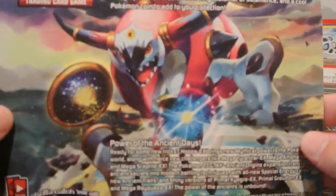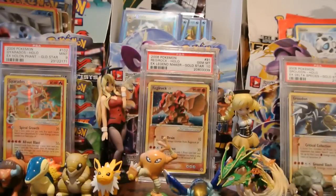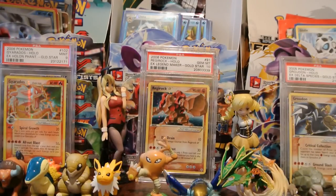And here is the back of it — some nice Hoopa Unbound artwork there, very cool looking. Let's go ahead and open this up. I'm very excited to get some more Ancient Origins packs opened up. Hopefully I can get something really nice, or at least one nice thing, if not multiple, from these packs. But as always, I try and get as many of the promos as I can from each set, and it's nice to add more promos, like this Malamar here, to my collection.